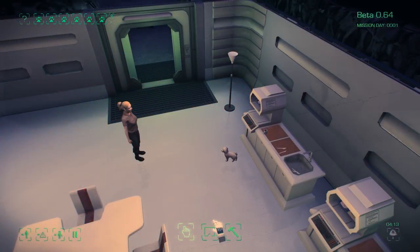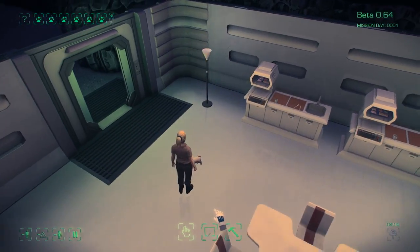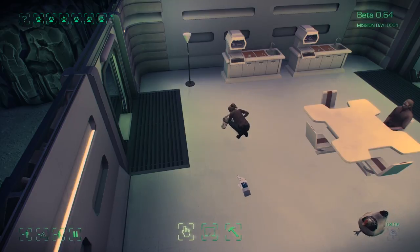The dogs of course also like to have fun, and they'll play around in your base. Your colonists can interact with them and give them tummy rubs and things. Your colonists will get a bonus from this, and it may increase their happiness.